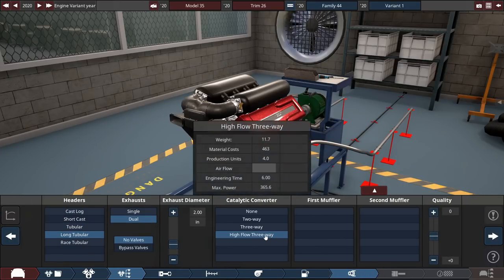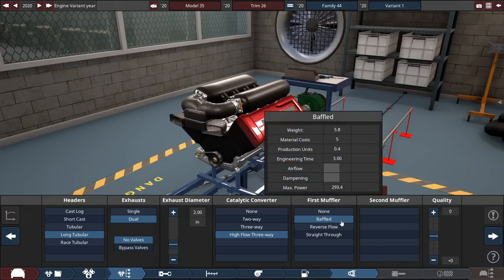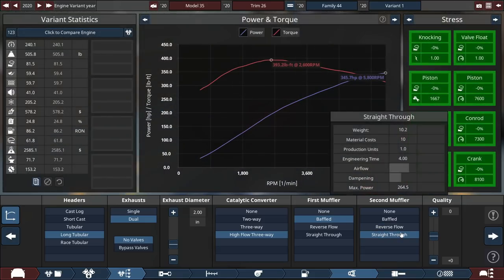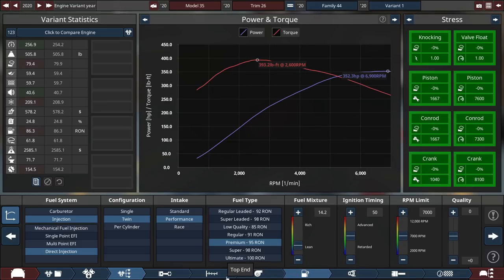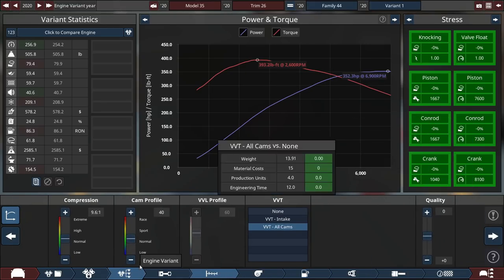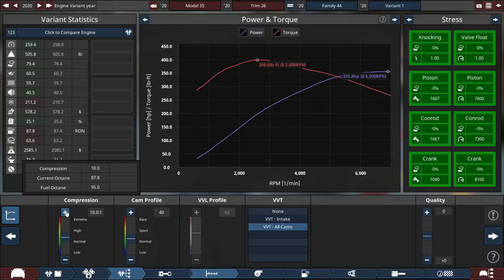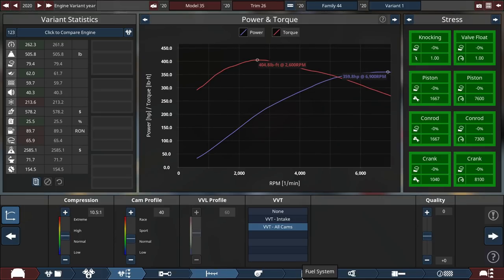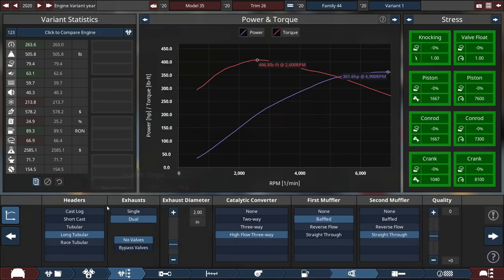Long tube headers, dual exhaust, high flow three-way cat because we need a catalytic converter — it's a realistic, in quotations, car. Baffled exhaust and just straight through sounds reasonable. Right now we can rip up to 7,000 RPM, which is pretty wild. This thing is going to be supercharged in BeamNG, so in Automation we're going to leave it naturally aspirated — it'll have less horsepower than we want, but we'll supercharge it in BeamNG and make it more competitive.